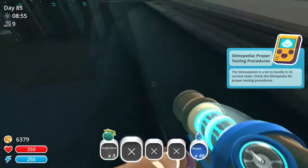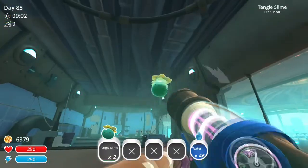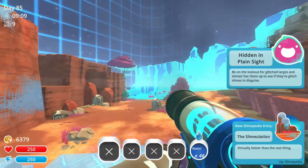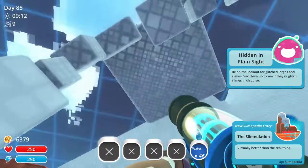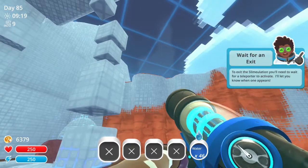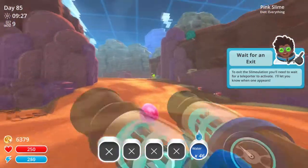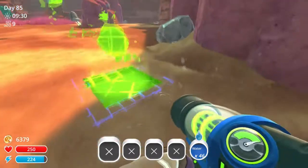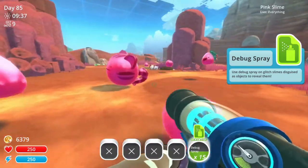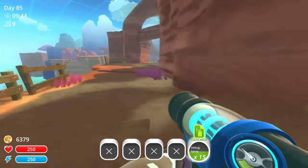I understand it, mostly. So we've just got to go inside of this slime-ulation — let's press the button and we're going in. Okay, so from what it looks to be, we are at our place. Oh my god, that's cool — it's all loading in very slowly. So what is around here? There's a sign that says wait for an exit. And where's the debug spray? There it is — found the debug spray. This area is very similar to our main area, so we're looking for glitches in the environment. I don't know where or what we could be looking for.